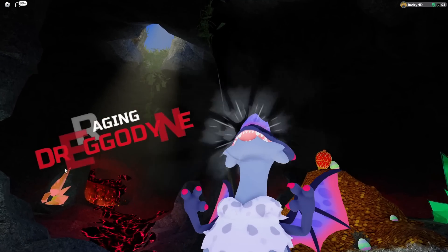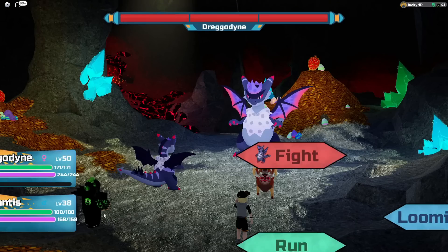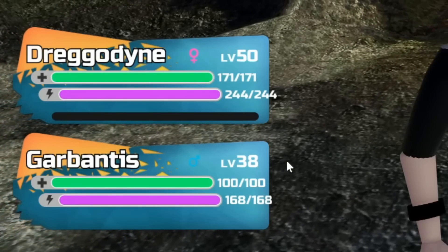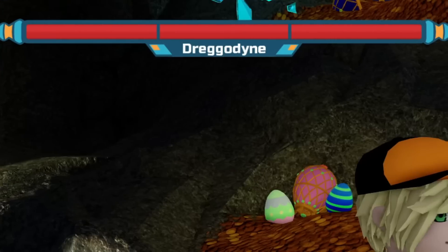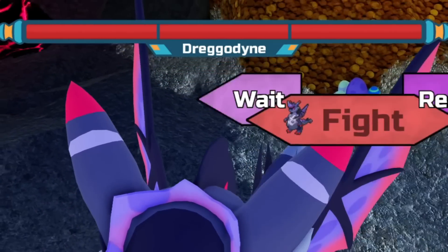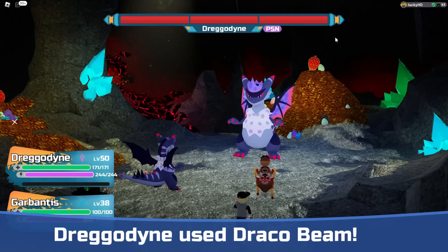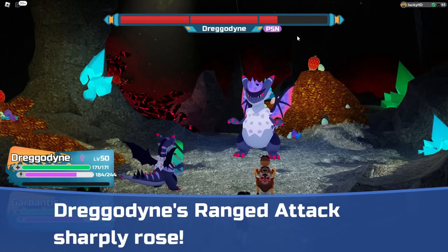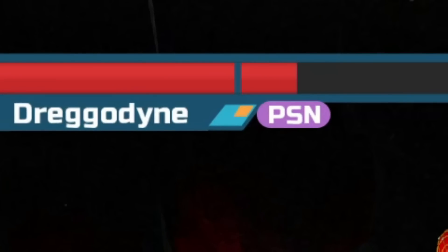Going into the battle, you are going to see the cinematic for the Raging Dregodyne, and then it will start the battle. You will have an NPC with a full team of Loomians — these will be a little on the lower side depending on the raid level. Once inside the battle, you'll notice a big health bar, which is very important. You want Loomians that are super effective and have status effects. Always use your status effects like poison at the start of each bar, because at the end of every health bar, the Loomian will replenish and remove all status conditions.